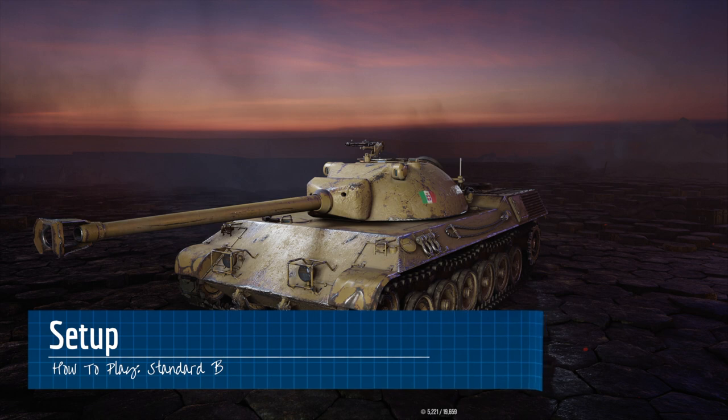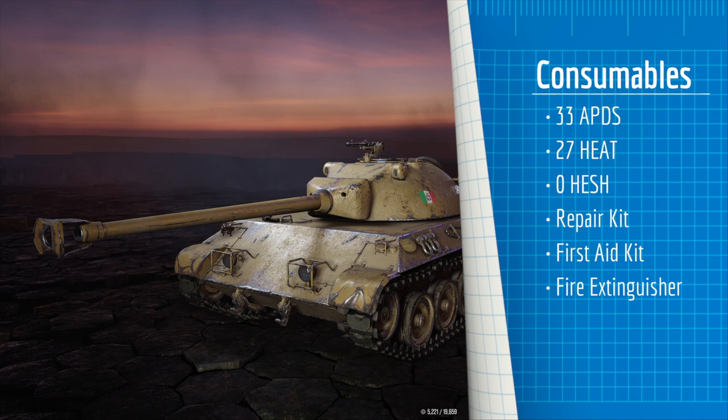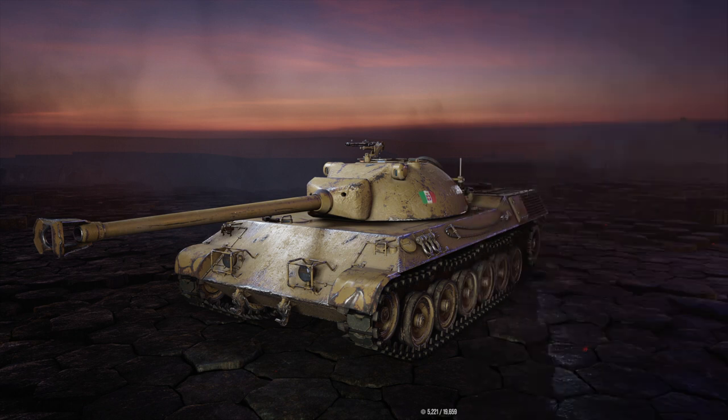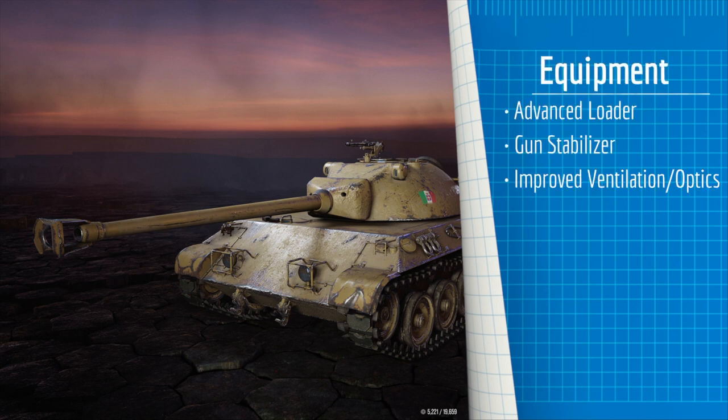How do you set up the Standard B? In terms of consumables, I run 33 APDS — which is basically APCR — 20 HEAT, and 0 HESH because of the long reloads of the auto-reloading mechanism. I also run a repair kit, a first aid kit, and a fire extinguisher due to my luck with artillery. You can drop the fire extinguisher for food or gas if you wish. For equipment, I run an advanced loader, a gun stabilizer, and improved ventilation to improve the overall performance of the tank, as I find it more beneficial to improve the stats of the auto-reloading mechanism and gun as much as possible. If you believe vision is a priority, you can swap improved ventilation for advanced optics.